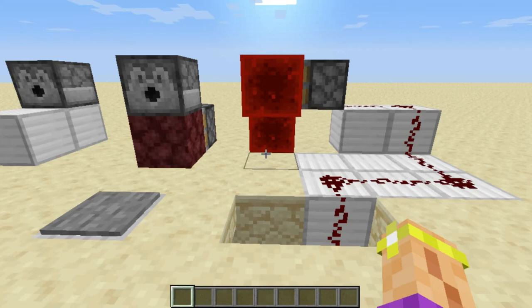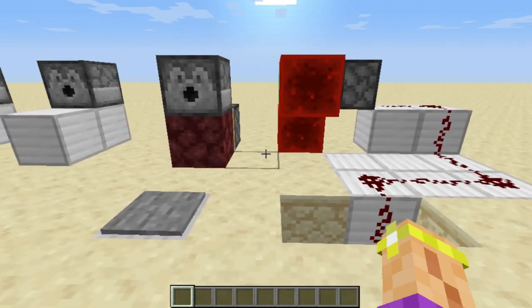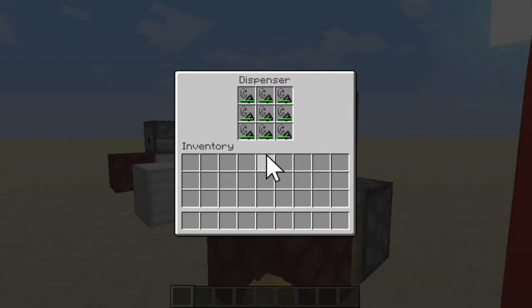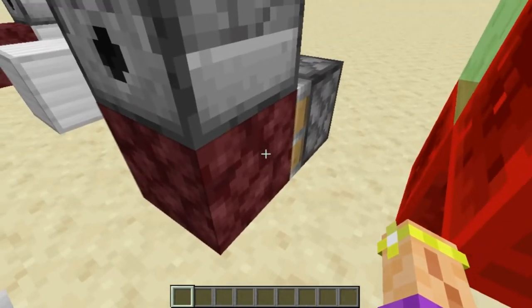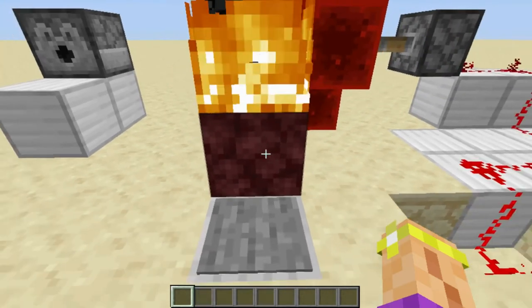Now even though this thing is ugly as hell, you could hide the redstone, place it a little bit better, pretty it up if you wanted to replicate it. But it's a pretty simple concept. So this time we just start out with netherrack, and then we put the dispenser full of flint and steels on top, and we put a sticky piston behind the netherrack so we can move the netherrack back and forth.